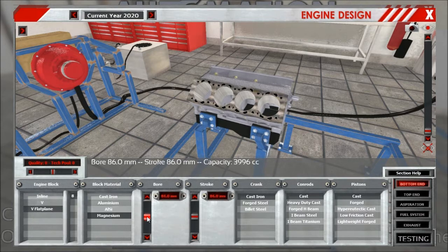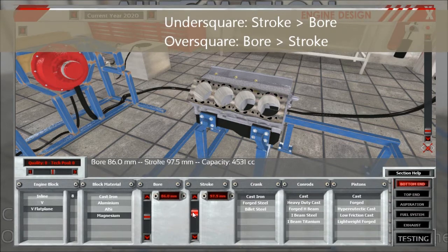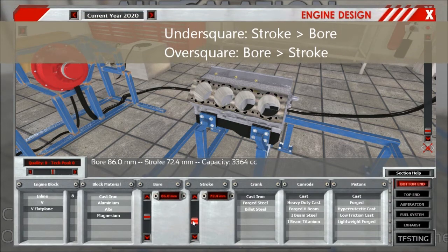The same isn't really true for stroke — if you move within a 30% range of your bore value, it doesn't change engine size. So you can make either under-square engines or over-square engines.